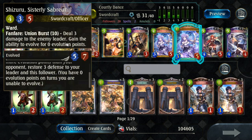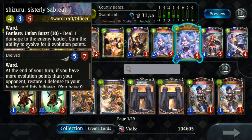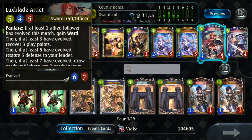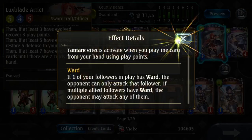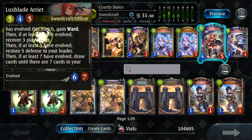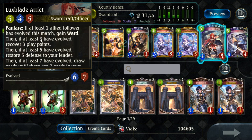Shizuru is one of the main Evo payoffs — going second she turns into a 5-7, heals three damage at end of turn, and if you Union Burst her, she gets a free Evo and deals three damage to the enemy leader. Aria is also a main Evo payoff with multiple effects: at three Evos she gets a cost reduction to essentially two mana for a 4-5 ward, at five Evos you can heal yourself for five, and at seven Evos you draw until you have seven cards, refilling your hand.